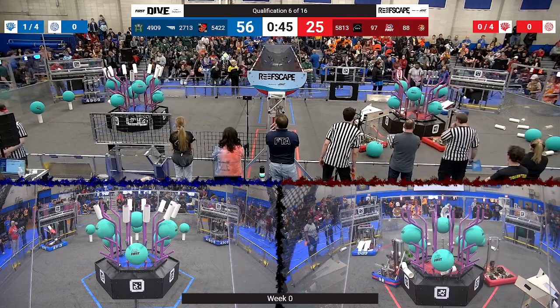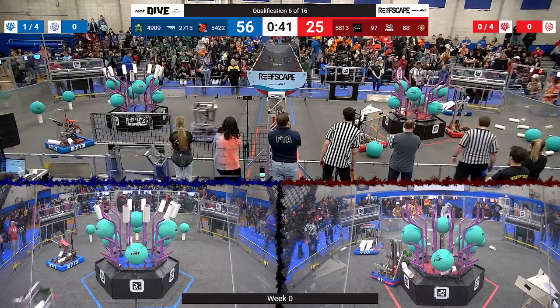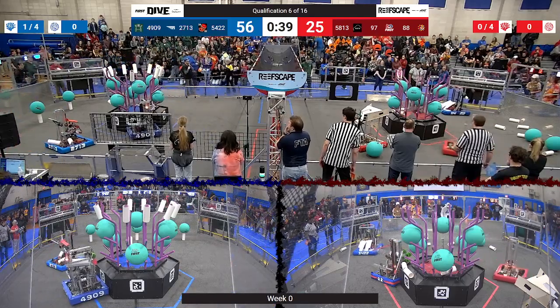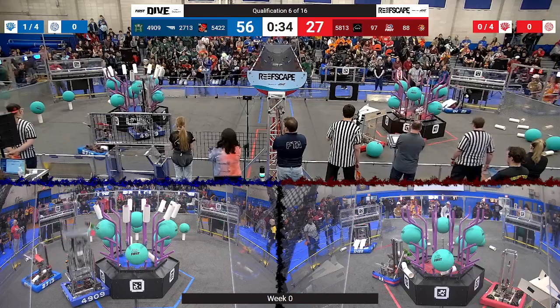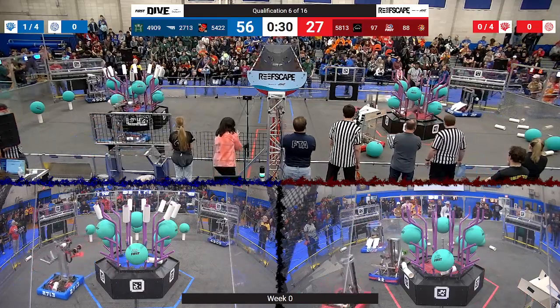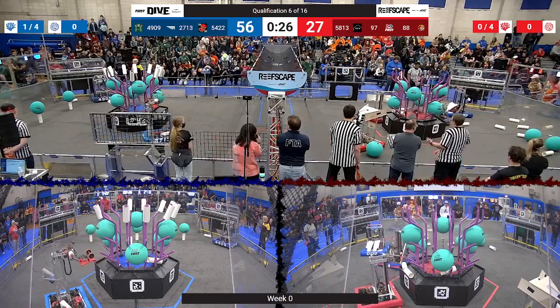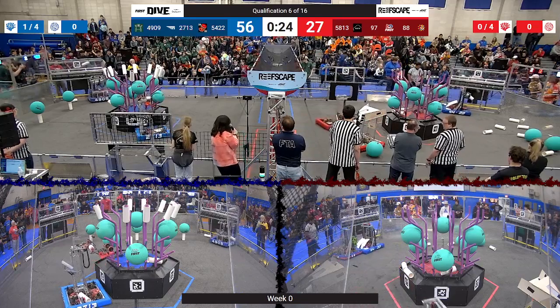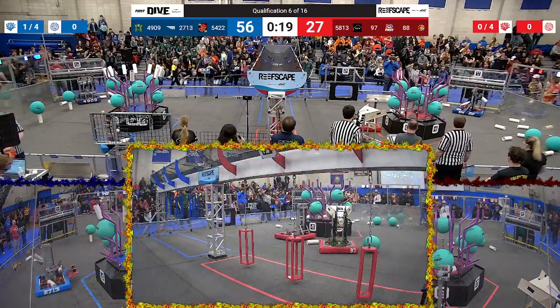49-09 making another big play, dropping off a piece of coral on that upper row. They have monopolized that entire coral reef and they are making the most of it, giving it a crown of coral right on top and missing one. They've got plenty of time to score it one more time if they would like to. The red alliance trying to play a little bit of catch-up here in our final 30 seconds. Team 88, TJ Squared, receiving another piece of coral from their human player.